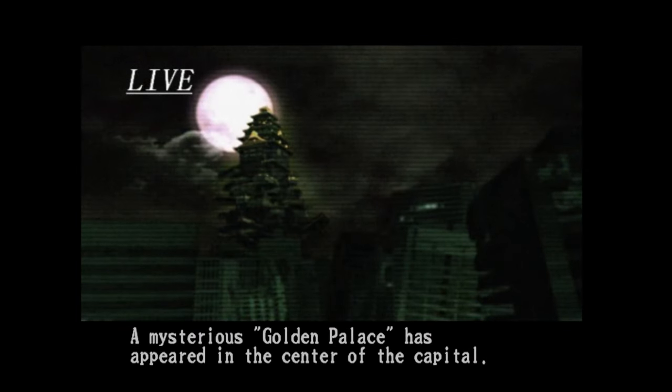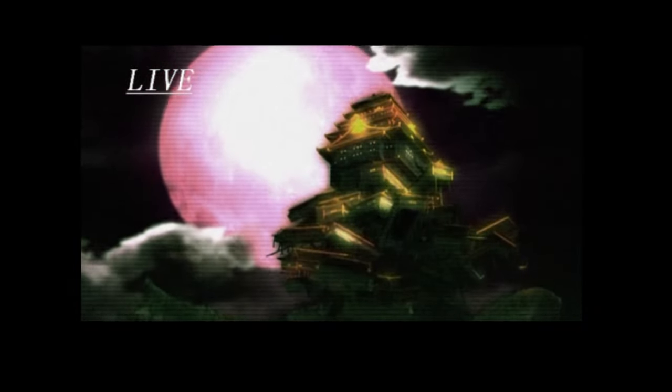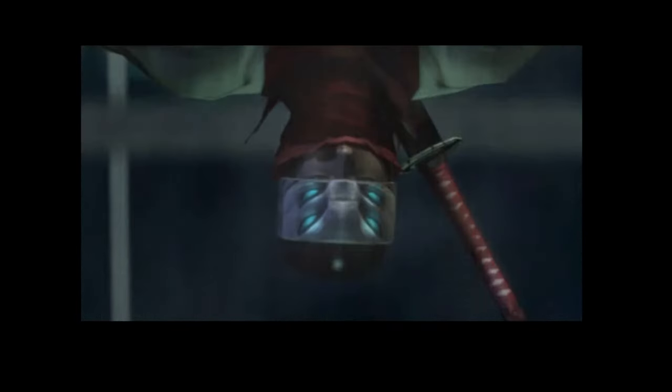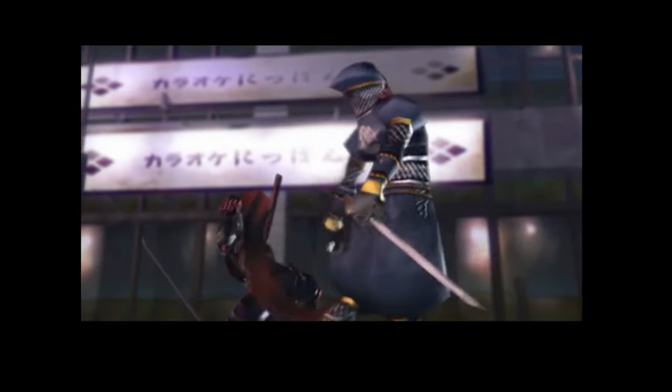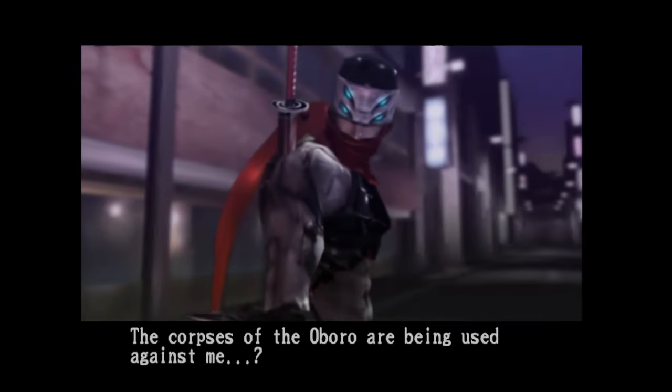The game starts in modern-day Tokyo. The city faces a calamity while a helicopter approaches to respond. Inside it is Hotsuma, the protagonist, who decides to touch down in the coolest fashion possible - landing helicopters is for losers, the leader of the Oboto Clan is much too cool for that. On the ground, surrounded by a Tokyo in shambles, Hotsuma is attacked by other shinobi, and this very cutscene teaches us how to play the game. These shinobi are none other than his fellow Oboto clan members who have been killed and now have their bodies controlled by somebody.